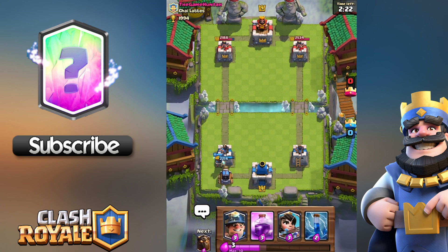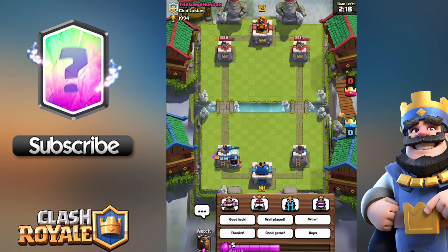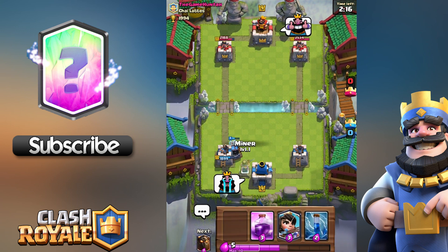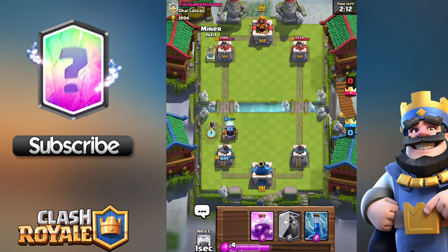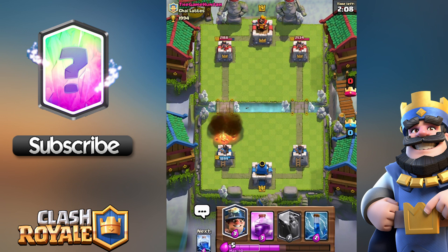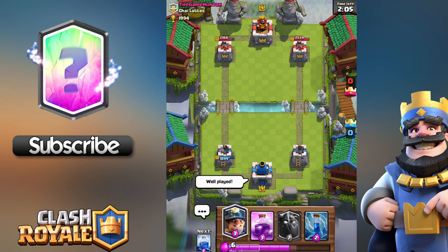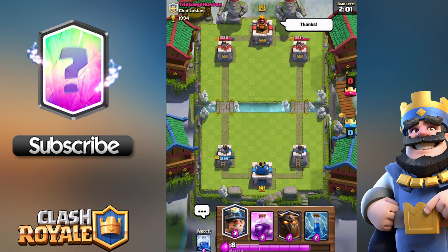I'm going to start doing a push with the Sparky along with the Fire Wizard. What a sneaky devil — he put a Lightning spell on the Sparky, knocks out the Miner, and also gets a bit of damage on the tower. He's got a Lightning spell as well, and then the Fireball — oh my goodness, he is ruthless today! Okay, well played.